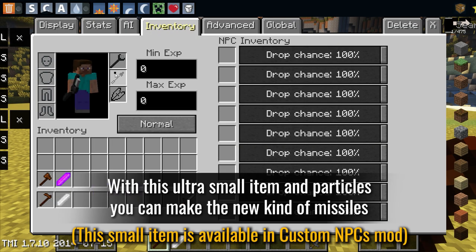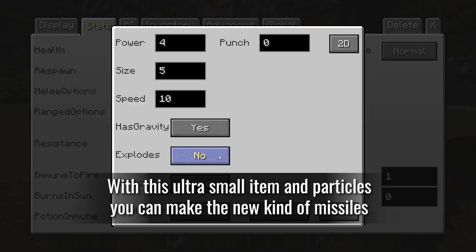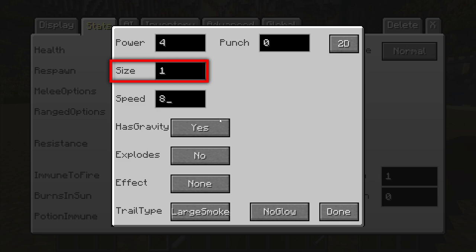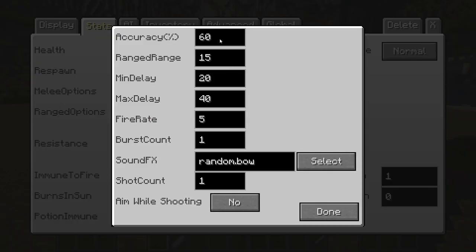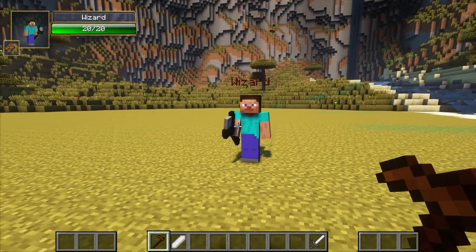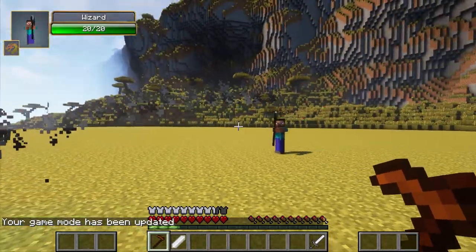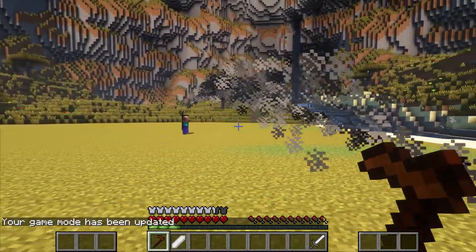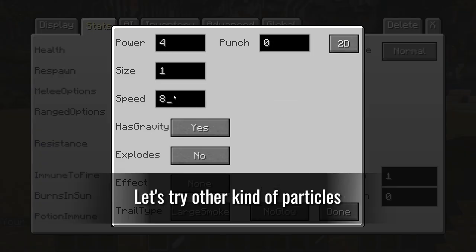With this ultra-small item and particles, you can make a new kind of missile. Let's try other kinds of particles.